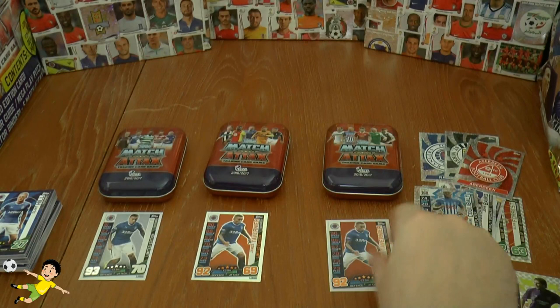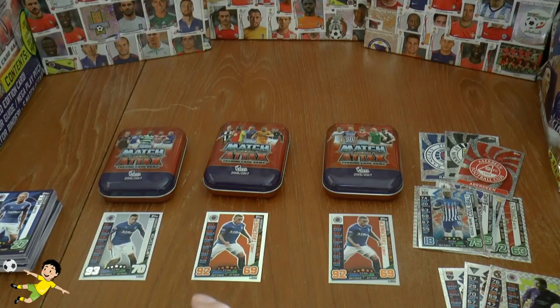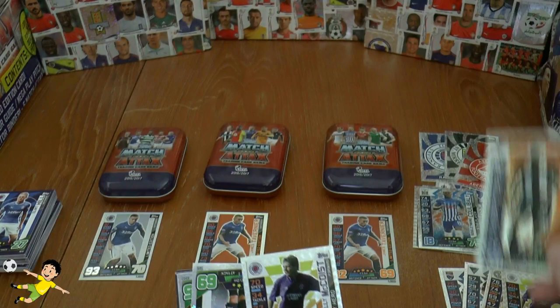Moving on to our next one, let's go straight to see what colour we get — and it's another bronze! Wow, that is horrendous. So in total we have now opened 12 tins, none with a gold — all from one outer. Absolutely disgusting from Topps there.